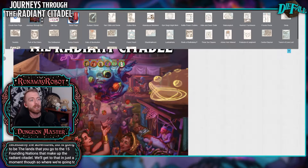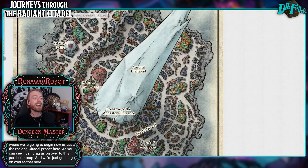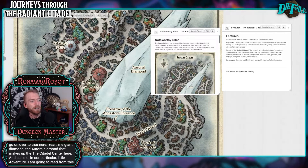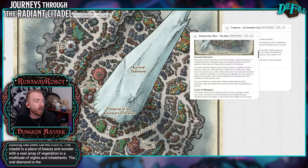Where we're going to begin is just at the Radiant Citadel proper here. I can drag us over to this particular map. You've got the giant auroral diamond that makes up the Citadel center here. I'm going to read from this again because it has a great description of what this place actually is: 'The Radiant Citadel is a testament to a lost age of extraordinary magic and mythical beasts. The city rises from a gargantuan fossil and every road and building has been carved from it. The Citadel is a place of beauty and wonder with a vast array of vegetation and a multitude of sites and inhabitants. The auroral diamond is the thing at the heart of the Radiant Citadel — a massive gemstone of unfathomable power. Its life-giving magic runs through the entire city; the city's vegetation, water, light, and unique artifices depend on the diamond itself.'